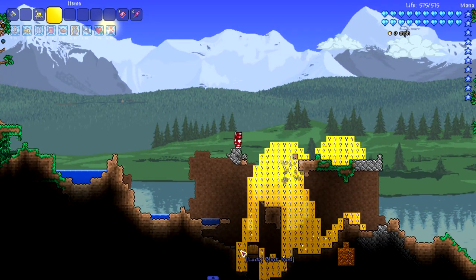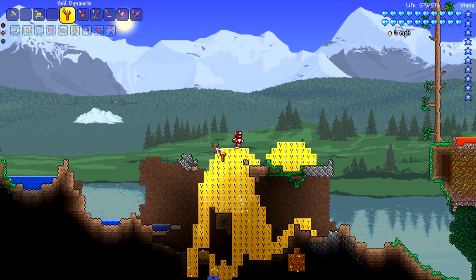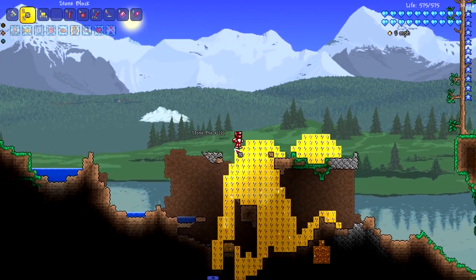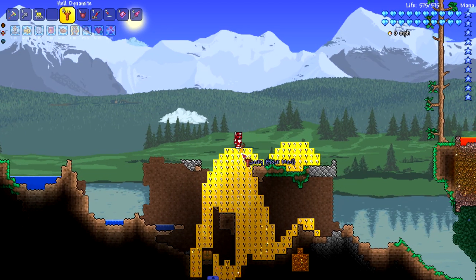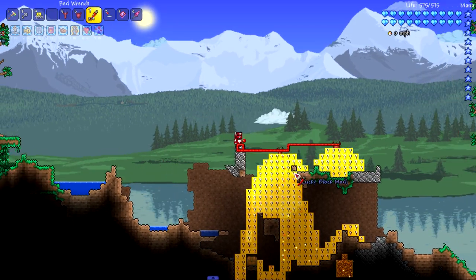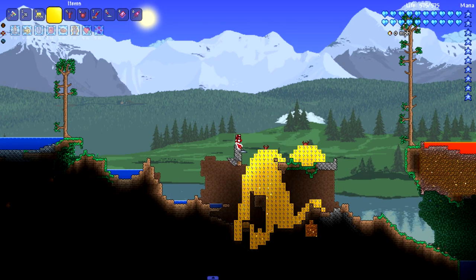The next bomb we're going to use is the hell dynamite and hell bomb. What they do is create a hole to hell - if you haven't seen the previous videos where I tested these, they create a hell hole. We're going to try that here on top of the lucky blocks and see how it works. Let's wire these up and see what kind of destruction this causes.